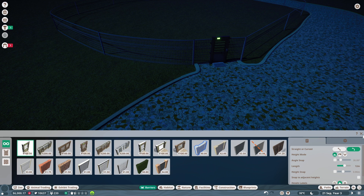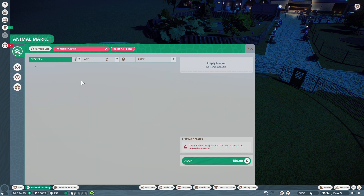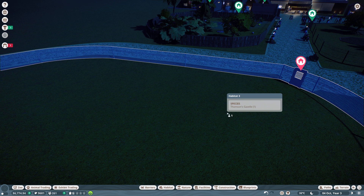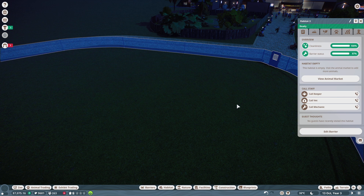Let's get a better Thompson Gazelle. I need a better female - is it worth a thousand? I'll do the 900 one. I hate it when it messes with things whenever it sends animals to the zoo - it always jacks with it. Send to zoo. We'll just wait on the first one and then we will start building.